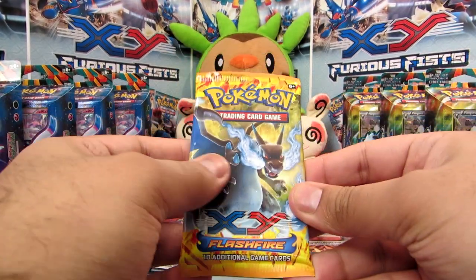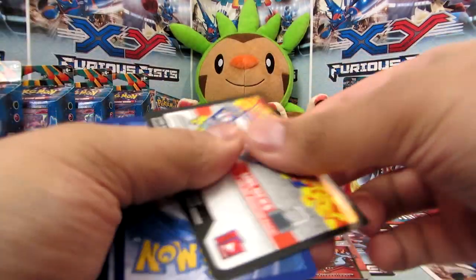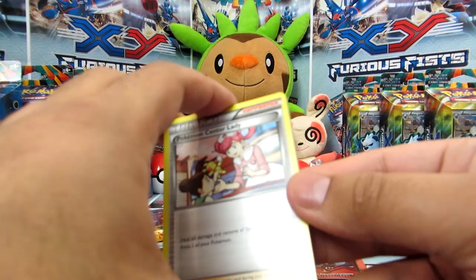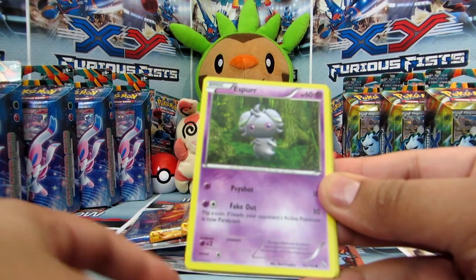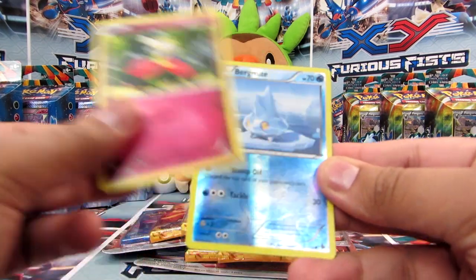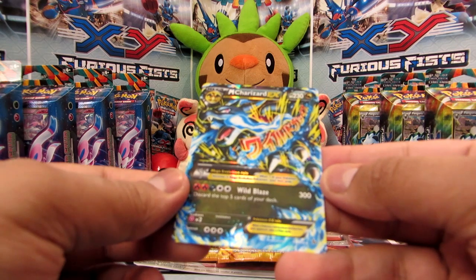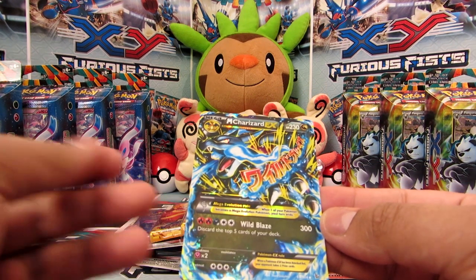All right and now the Mega Charizard Y pack. So we have Pokemon Center Lady, Roserade, Metapod, Esper, Spritzy, Lillio, Sneasel, a Bergmite reverse, and oh my gosh — a Mega Charizard X in a Mega Charizard Y pack!